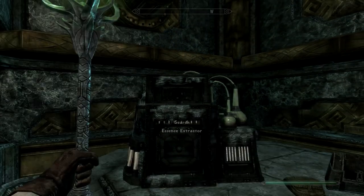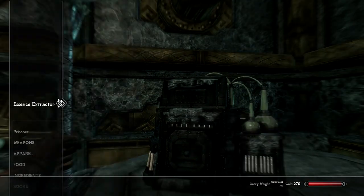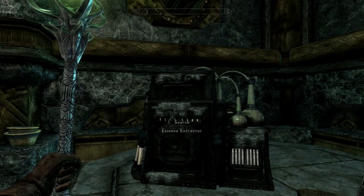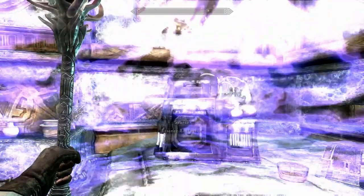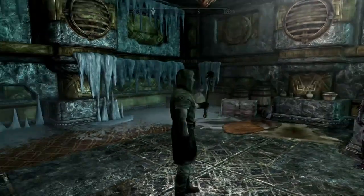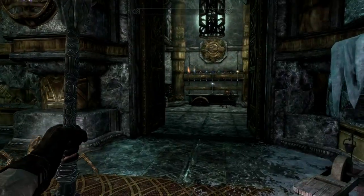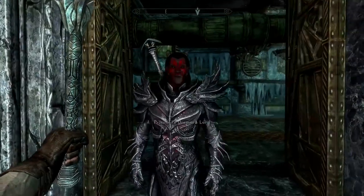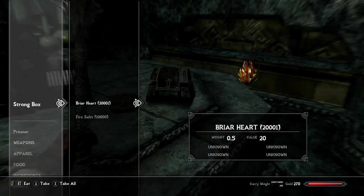Now we'll throw the Daedra Hearts inside the Essence Extractor and pull the switch — and we get the Everlight of Kine! It summons a Dremora Lord. Holy shit, that's a little bit terrifying! Even this one has light emission, which is cool. It says in the mod description it might flicker a little, but that's okay. I'm not going to make you watch me put all the ingredients in, so I'll come back with each one and we'll take a look at them all together.